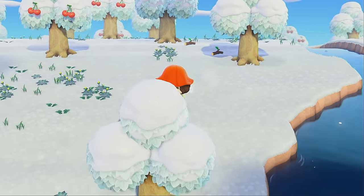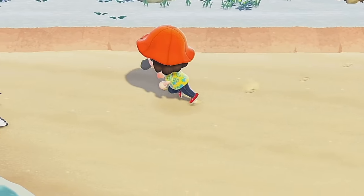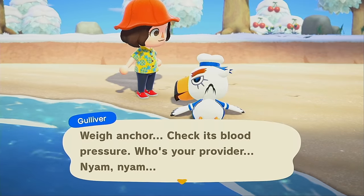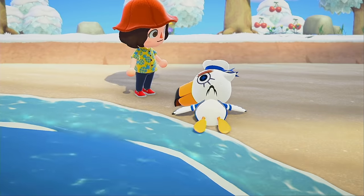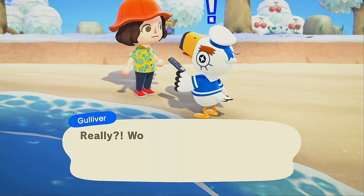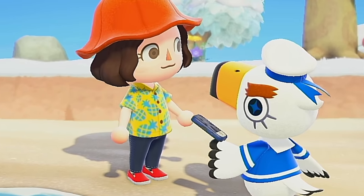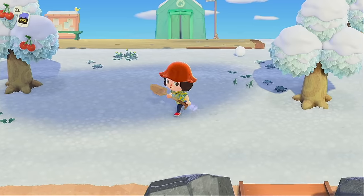I have no idea where Flo is — she decided to just go take a swim in the icy waters, I guess. Oh look, Gulliver already! Can this man wake up please? Okay, will you help me find my communicator parts? Yes, Gulliver. You're so silly. You can see the pain in my eyes.